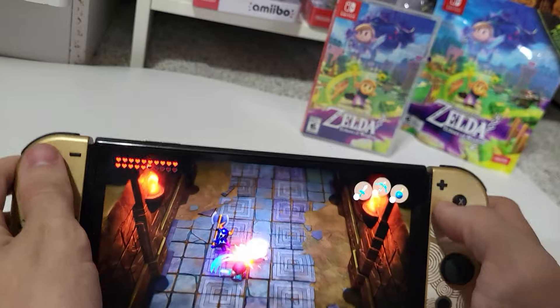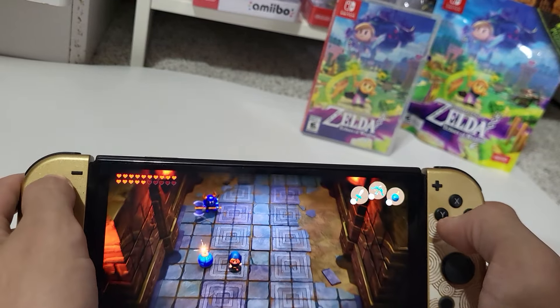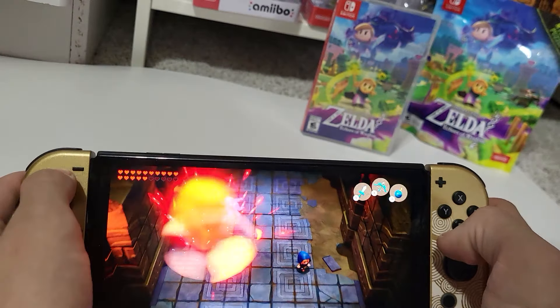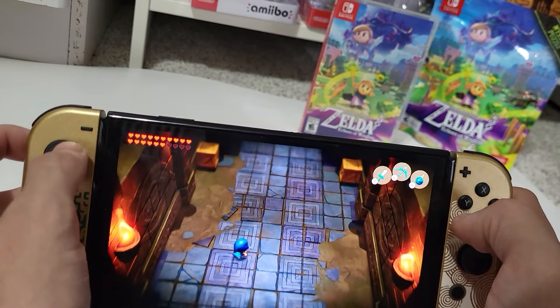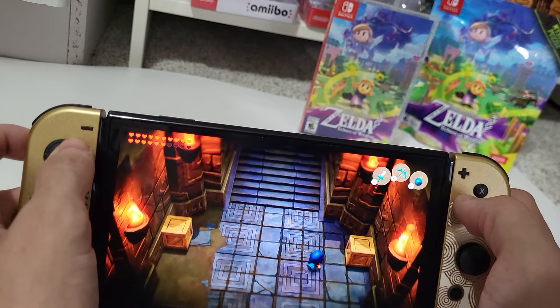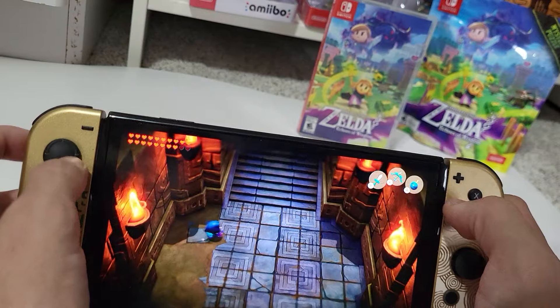No one hits me and gets away with it! Eat the bomb — come over here, right here buddy. Let's go! I got him with the bomb — first successful bomb blow-up. There's a heart — is there another one in here? Yes, there is. Let's go.